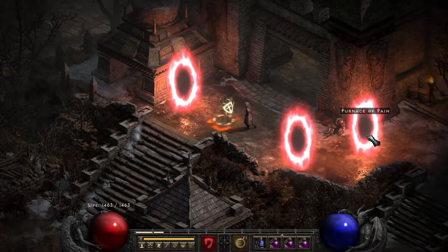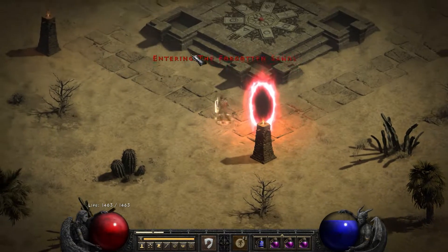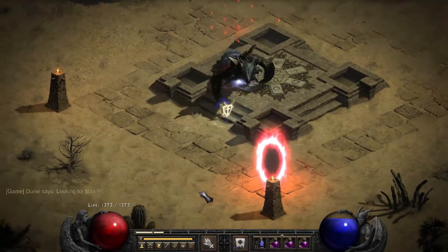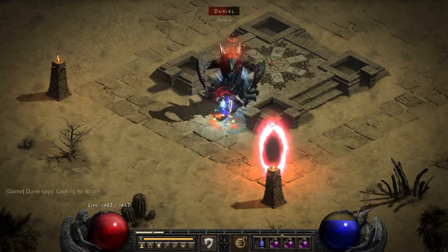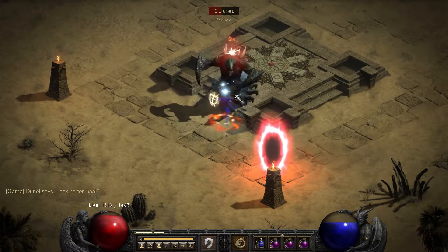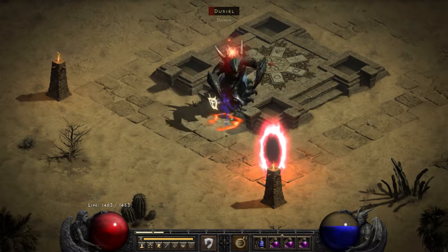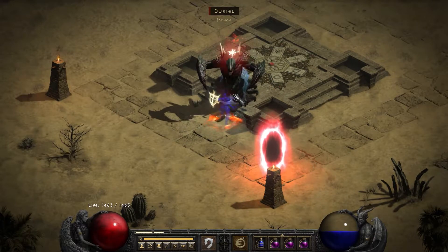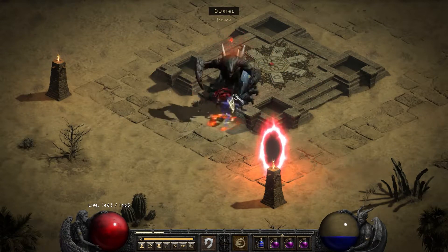We'll start with Duriel, probably the easiest of all three. Usually above the waypoint there. Here you'll see I kind of missed — I forgot to cast my life tap on him, so I had to do that and swap back to my main weapon set and just get through it. Probably the easiest of all Ubers — very open space, doesn't do that much damage. And he's usually very close to the waypoint so you don't have to walk around too much. Should take maybe 30 seconds to get him.